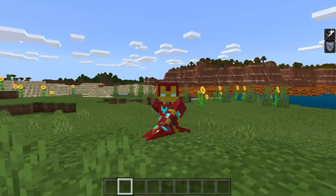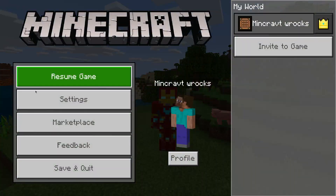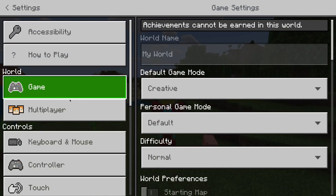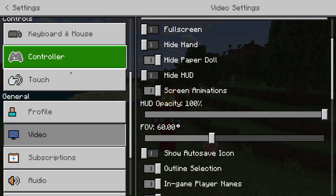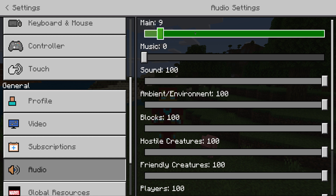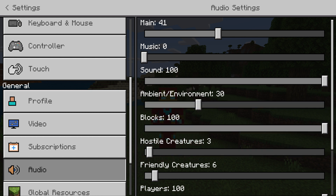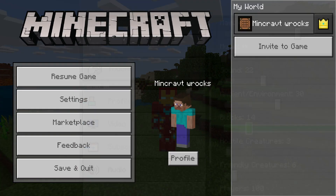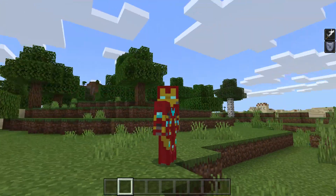Sorry if I'm a little loud — I know mobs are very loud. I'll turn this setting down real quick. Going into video, then audio, and turning down the main volume — friendly creatures, ambient stuff — boom, boom, and boom.